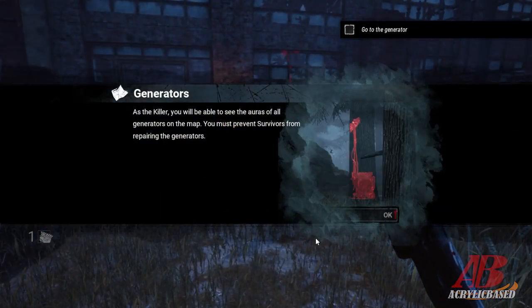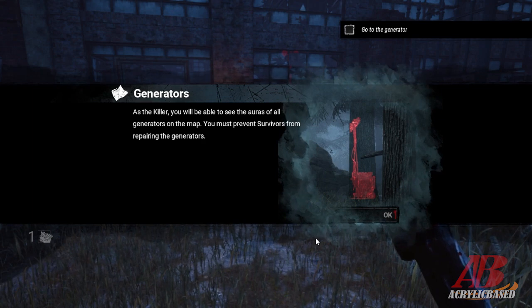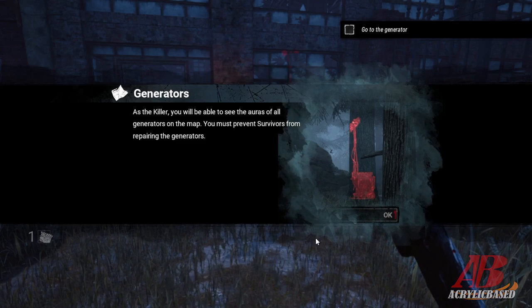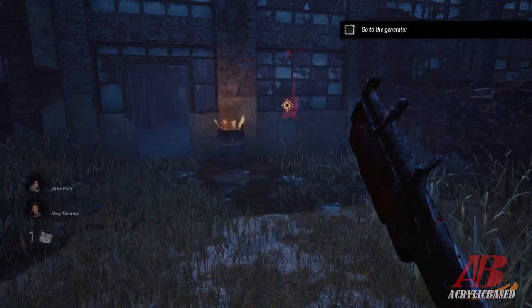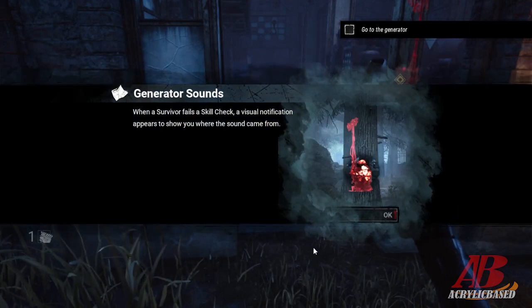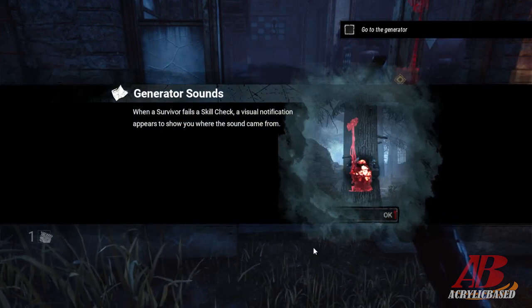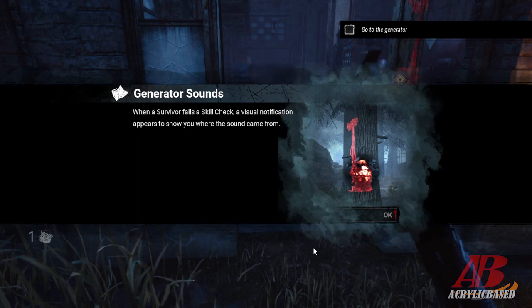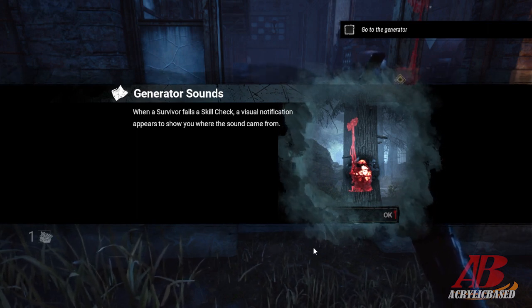Generators — as the killer you'll be able to see the auras of all the generators on the map. Prevent survivors from repairing the generators. It seems like it would be easy to do. Generator sounds: when a survivor fails a skill check, a visual notification will appear to show you where the sounds came from.